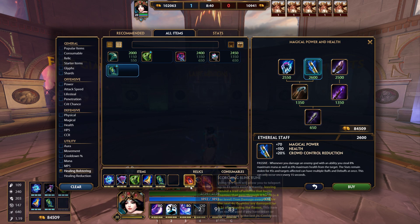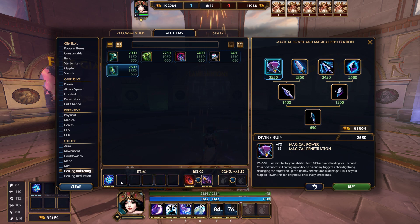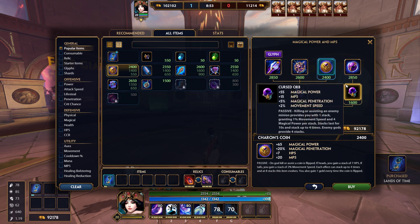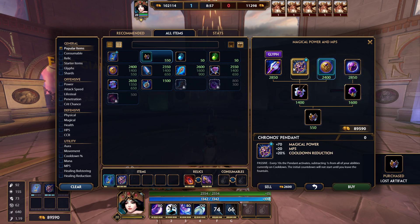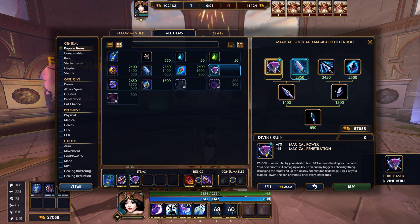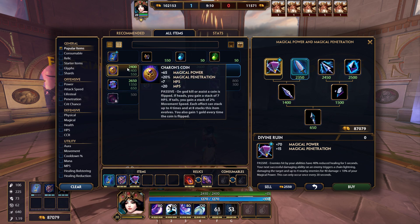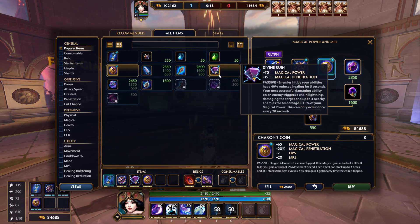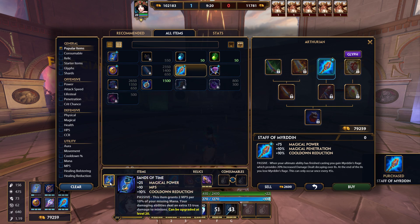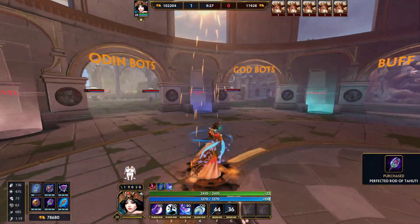There is also a damage build — obviously you can build her damage. You still go Sands of Time because it's a really good item. Then you want to hit max cooldown first. Most of the time they will have a healer so go Divine — it's a good item now anyway. Because you already heal, go Kyron's Coin for the 20% penetration. Since you're doing extra damage, I like to go a Rod and a Mornin. That combination gets you to max cooldown, and the last item reduces your cooldown further while you're doing the 3-1 combo.